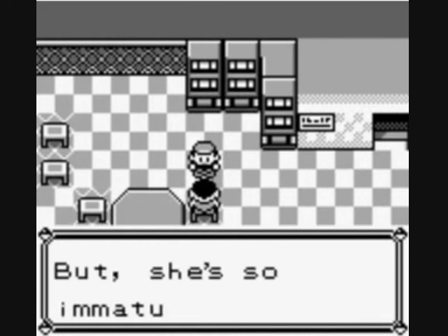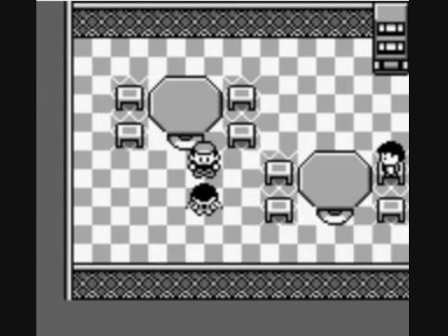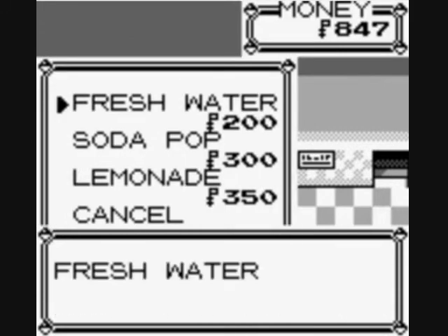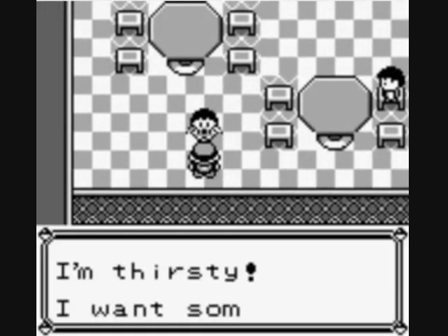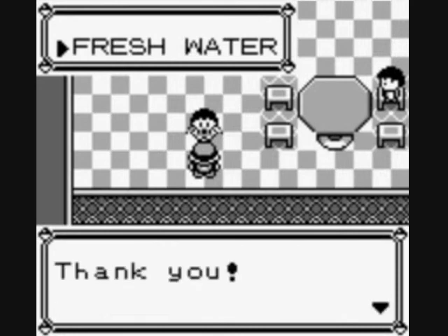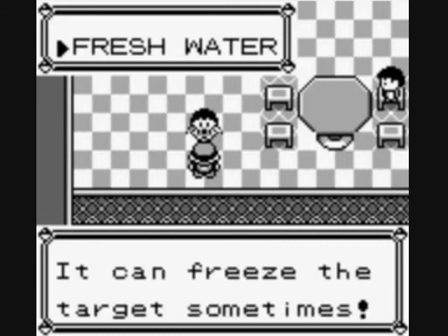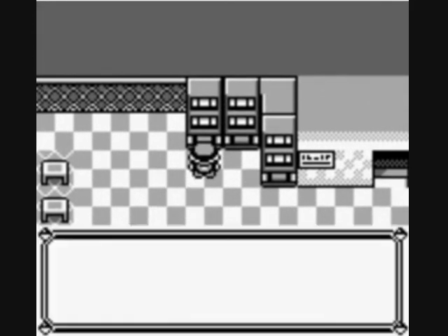Up on the rooftop, a girl NPC says her sister is a trainer but she's so mature it drives her nuts — and she's thirsty. By giving her Fresh Water from the vending machine, she rewards you with TM13, which is Ice Beam. Thank you so much — I'm definitely going to be using Ice Beam and teaching it to a Pokemon.